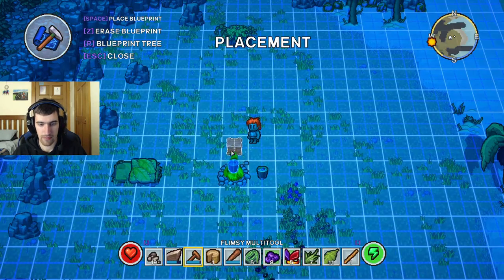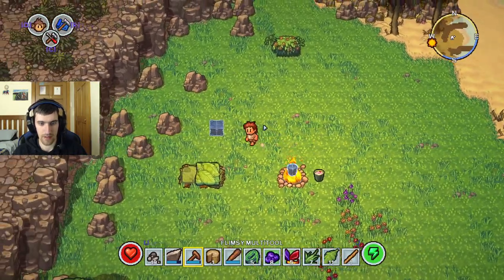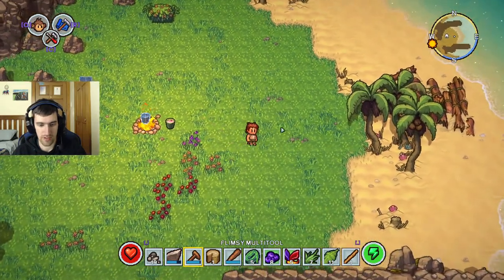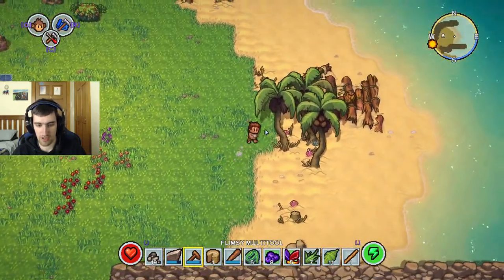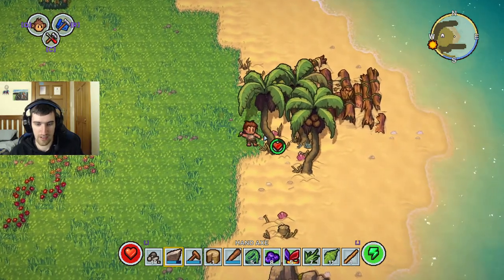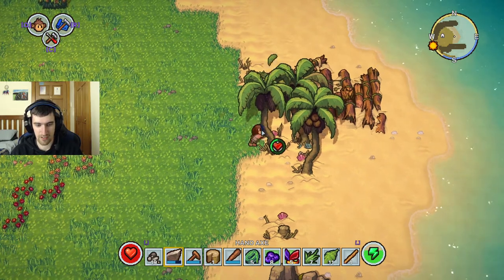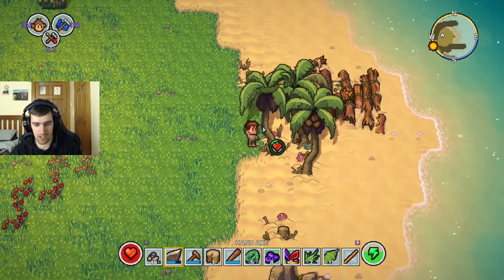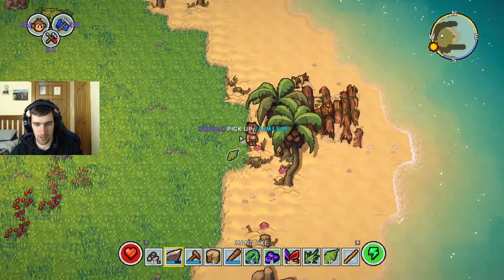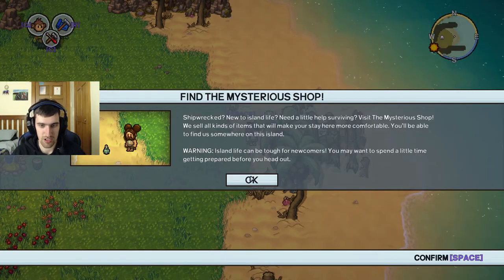That'll work too. Yeah, good - I need a chest. I need more wood first. Let's just cut down this tree. Okay. That's going to confuse me because I keep thinking the hand axe is just a flint just because of the way the rock looks. That's my only concern so far. The mysterious shop - what? I didn't see that.